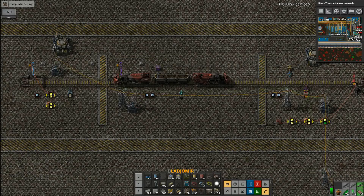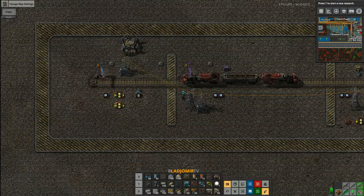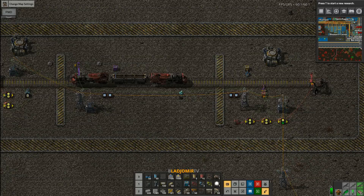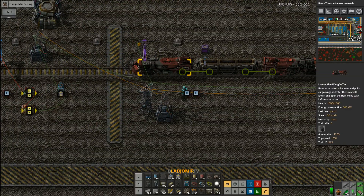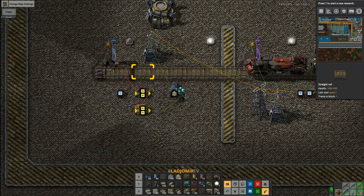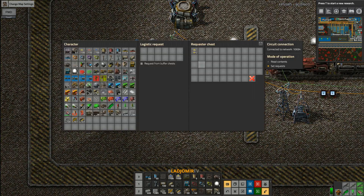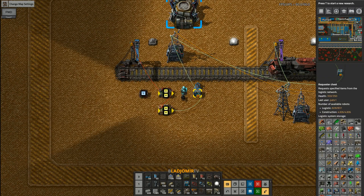I prepared an example so it is easier to understand. The system consists of three different stations: the loader, the unloader, and the outpost. Your train starts in the unloader. As soon as an outpost has requested an item, the train will receive the go signal. It will then go to the load station and bots will deliver every item needed. The contents of the train will be deducted from the outposts so the requester chest will not request excessive items.